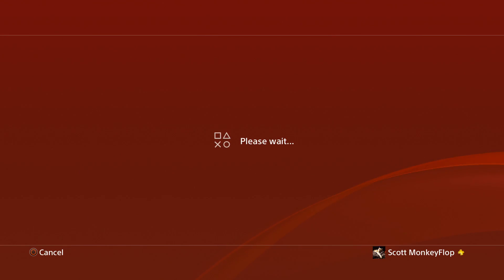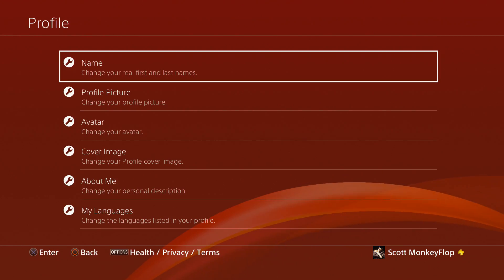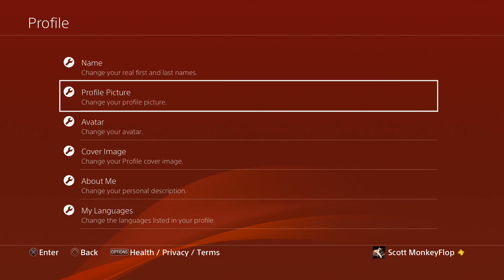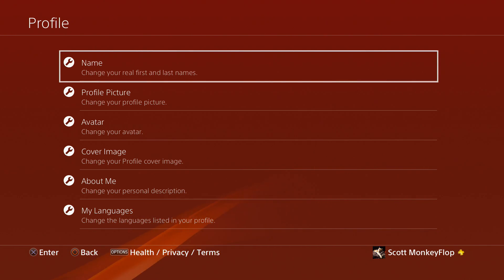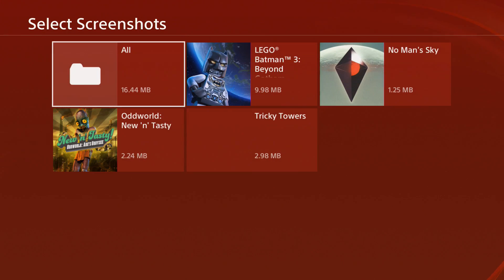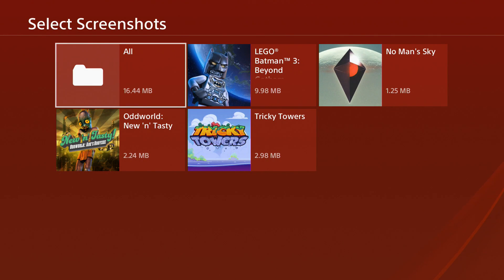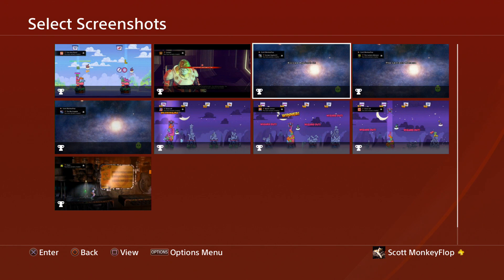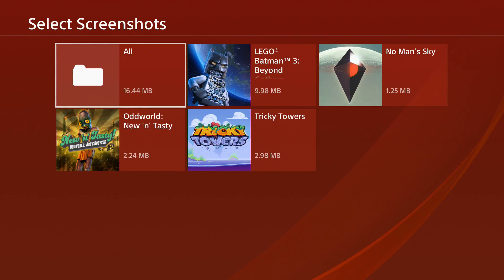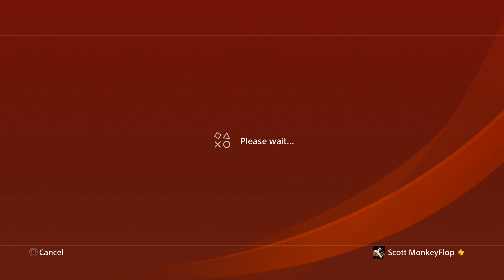Let's go ahead and go into it and change the cover so you guys can see the process of that too. It loads pretty fast. As you guys know, this is your profile — nothing new except for the cover image. Cover image is in there now and you can upload a new image or change your image. You just go ahead and select whatever screenshots you guys have. I didn't have much, so I picked this one from LEGO Batman 3.